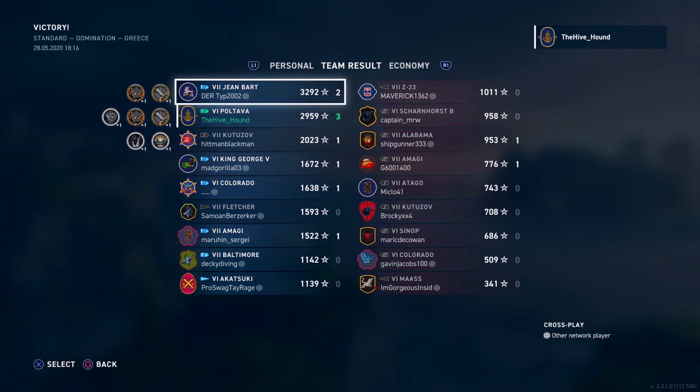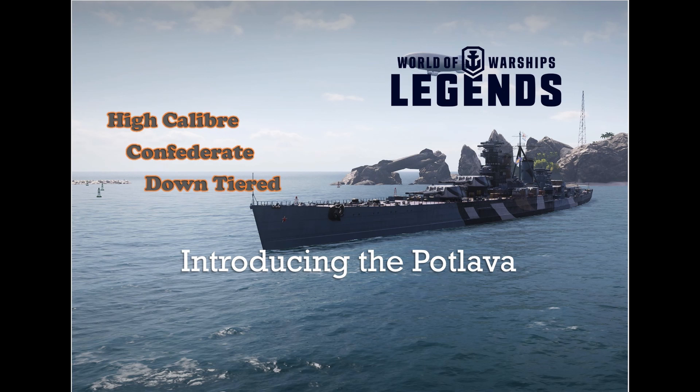The tier 6 Poltava: 128,000 damage, first blood, High Caliber, and Confederate. I hope you enjoyed the commander and ship build and my thoughts on the Poltava. To recap: it's a very tanky ship with amazing — and I really mean amazing — HE fire chance. You can citadel heavily armored ships like the Colorado, and we got just shy of 3,000 base XP in a down-tiered match. Whether it's worth it is entirely up to you and your budget, but it's a ship I thoroughly enjoyed and I'll definitely be playing the Poltava more in the coming months. Thank you very much and until next time, take care.